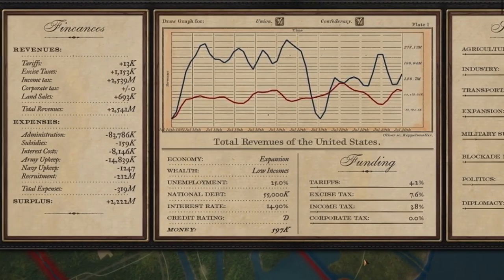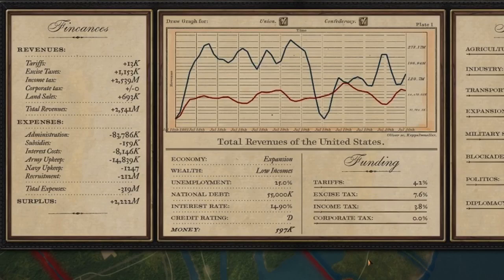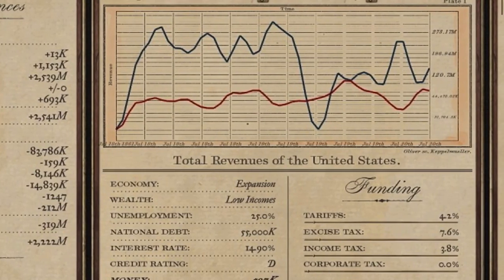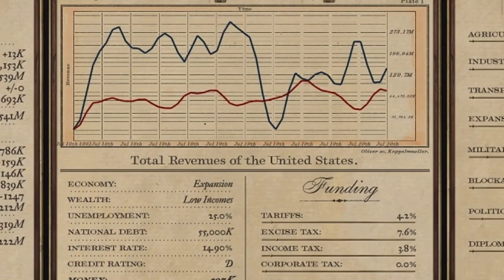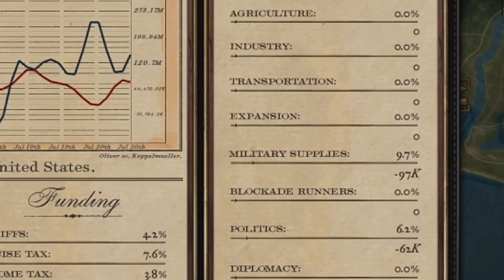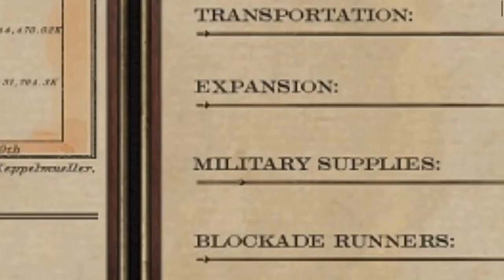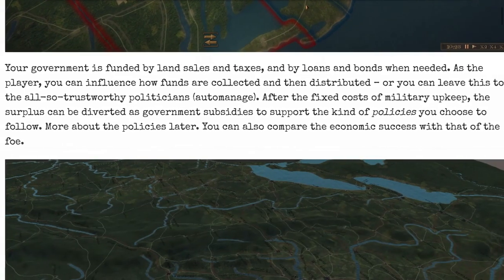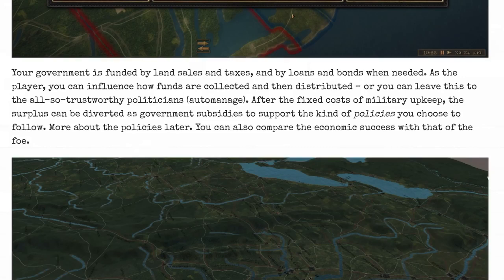This screen gives you the economy side and breaks everything down — army upkeep, navy upkeep, recruitment, interest rates. You've got counters for income tax that you can move up and down, excise tax, tariffs — you can control all the tax rates, which is awesome. And then subsidies you can control too. Your government is funded by land sales, taxes, loans, and bonds when needed. As a player, you can influence how funds are collected and distributed, or leave it to auto-manage.